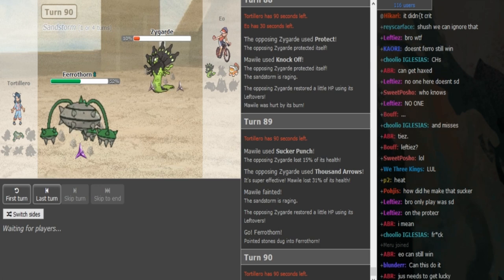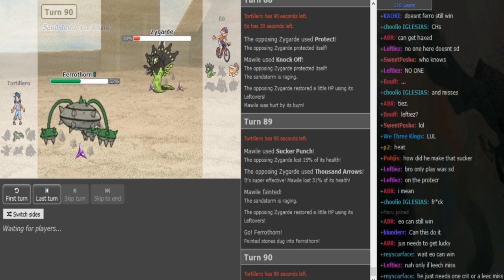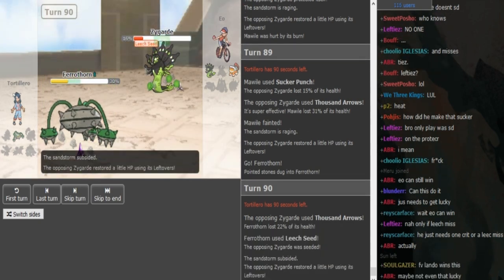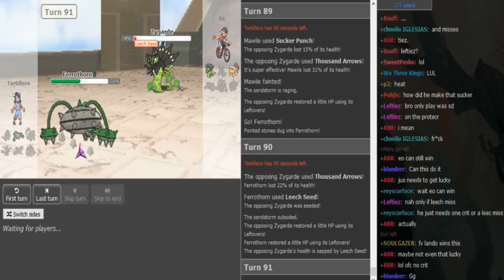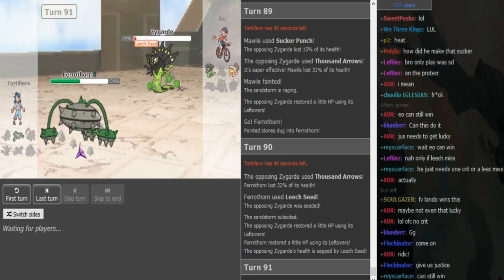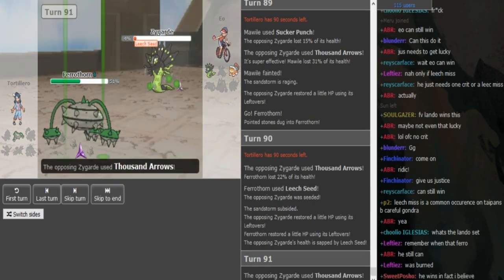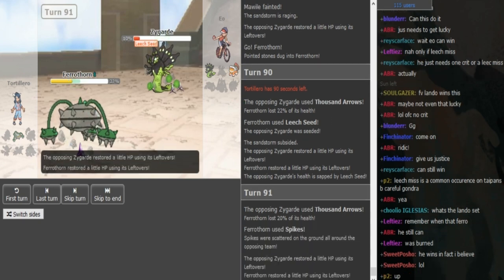Now he's gonna go for Gyroball and now Zygarde pretty much dies to hazards. He was forced to stay in — he was gonna go for Protect to get some lefties, but I think he still dies. He just attacks — he's gonna die to Gyroball. Oh yeah I'm surprised that he went for Leech Seed. Now that makes sense — he went for Leech Seed because he wants to get more health back so he can take EarthQuake better from Landro. I think EarthQuake two-KOs, so if Landro dodges a Leech Seed... gondra can still lose this game.